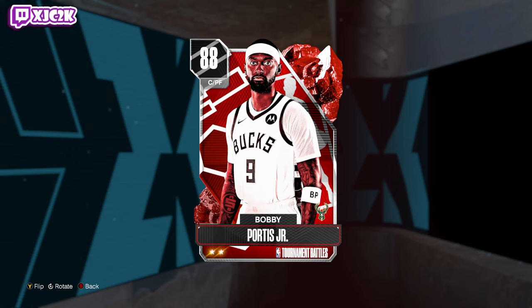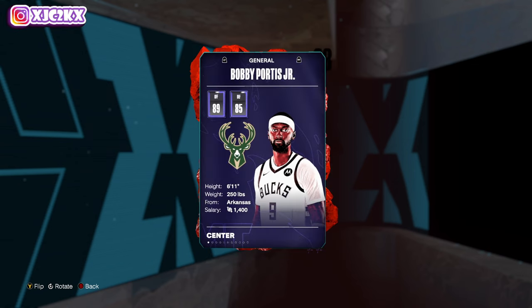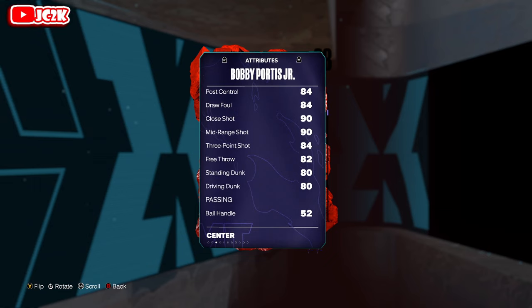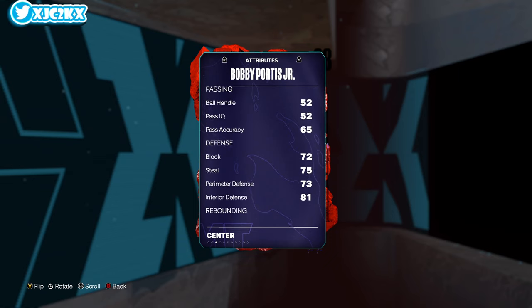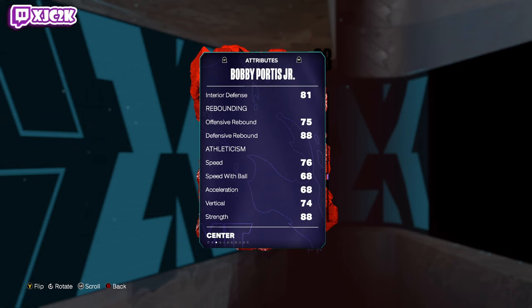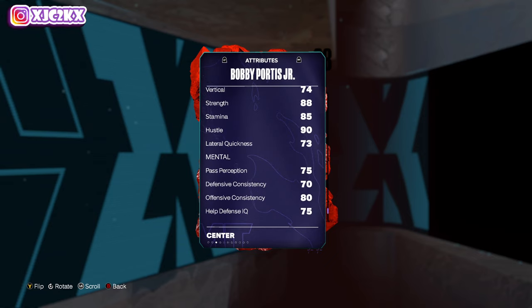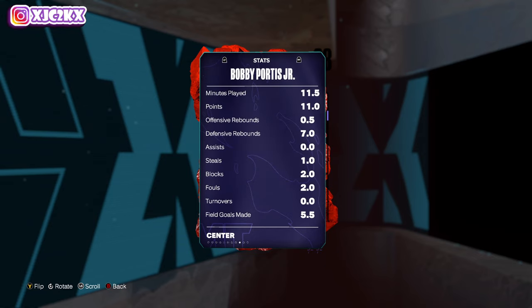Bobby Portis — I really liked this card as a Sapphire and I think I'm going to like him even more as a Ruby. 6'11" center, 89 offense, 85 defense, 79 driving layup, 90 midrange, 84 three-ball, 80 standing and driving dunk, 82 free throw. He's not much of a ball handler, but 72 blocks, 75 steals, 73 perimeter, 81 interior, 75 offensive and 88 defensive rebounding, 76 speed, 68 speed with ball in acceleration, 73 lateral quickness. Overall, statistically super solid for a center.